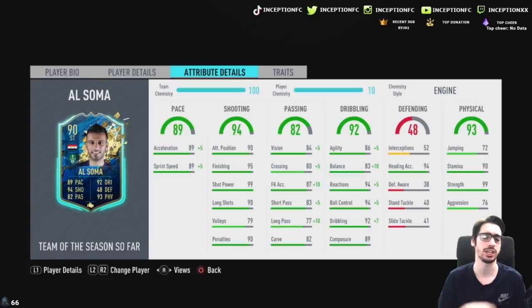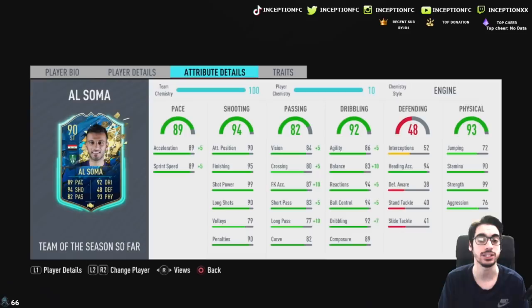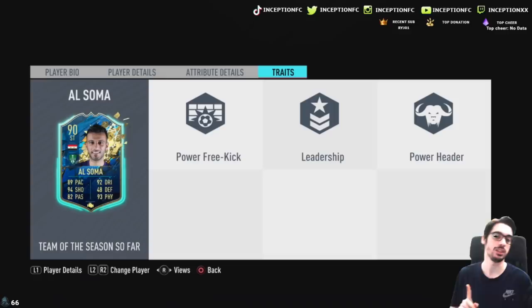Passing stats are also there with the engine chemistry style, giving him a plus 10 for long passing and plus 5 for short passing. Even on 7 chemistry, he looks like a really good card up top. The links are a little difficult — you can really only give him Assyrian links. He has a physical presence with 99 strength, 90 stamina, 72 jumping, and 94 heading accuracy. His traits include power header, leadership, and power free kick.